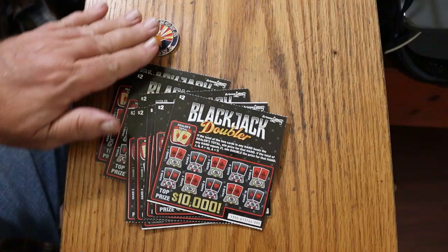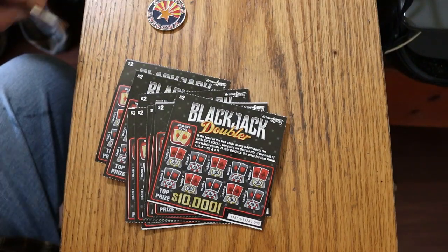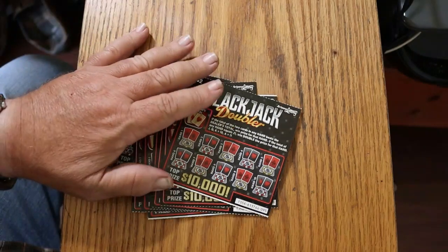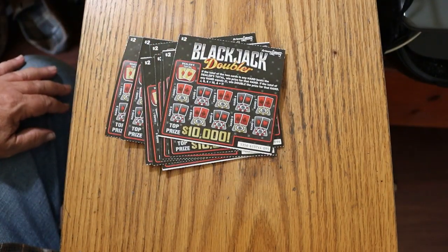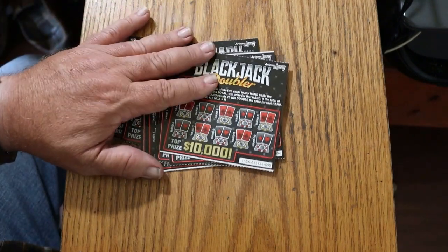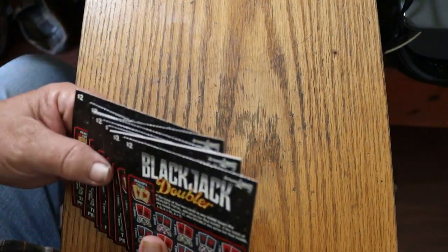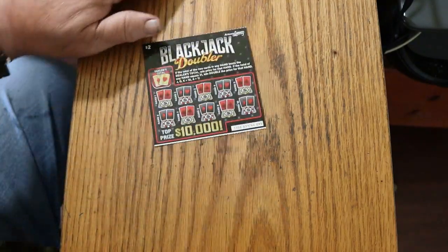We'll get started right now with the little ones and work our way to the big one. I have 10 of these — tickets 95 through 104. The book number is 613744, and the odds are 1 in 4.32. It's a simple blackjack game; you're trying to beat the dealer total. We're going to start with ticket 95 and work our way to 104, then end up with the big boy.